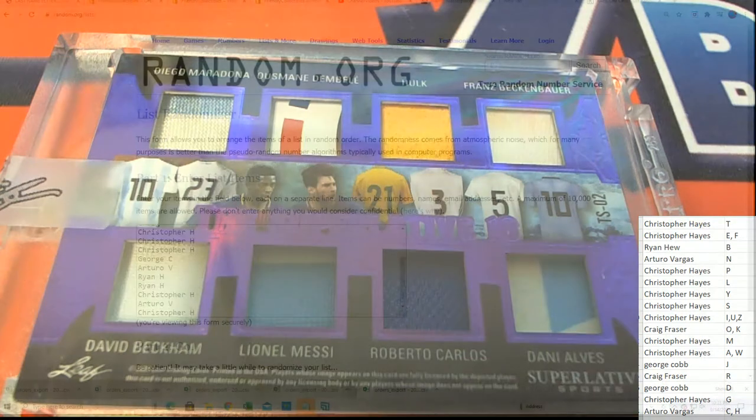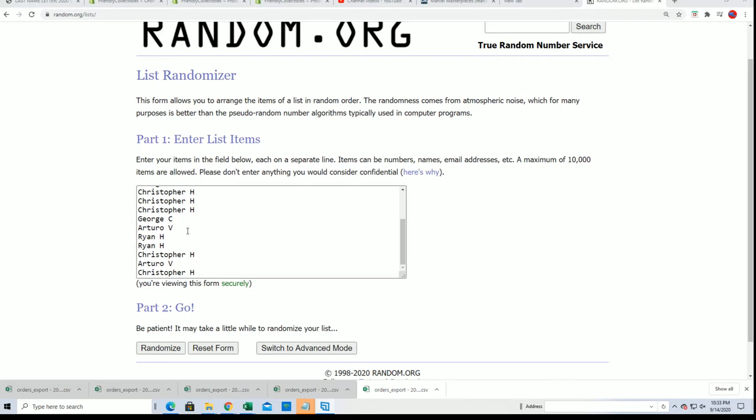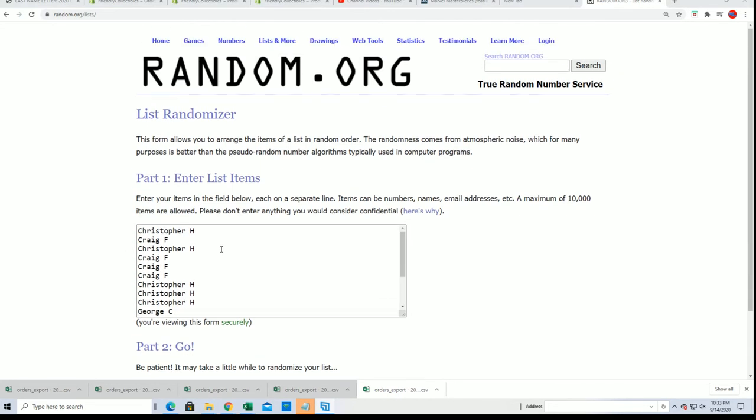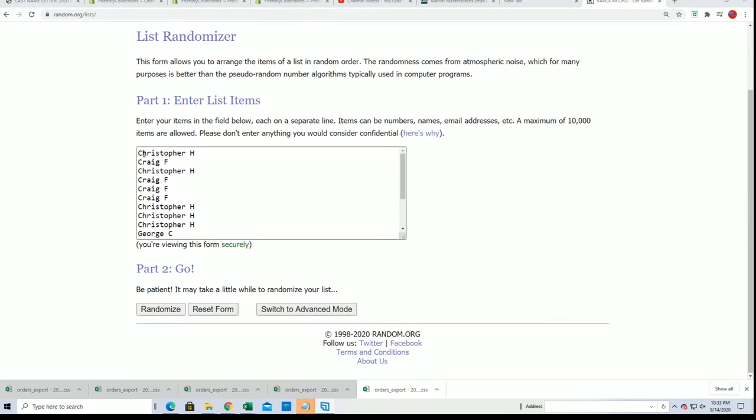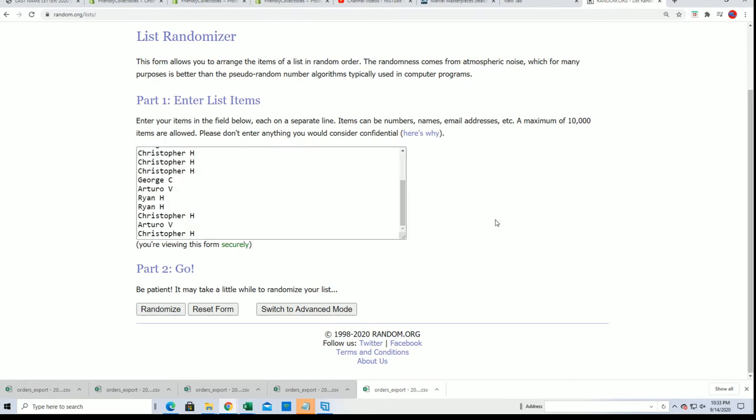So let's have a look at this - we got 5, 6, 7 for Christopher H. It's definitely going to random, so let's see out of the 16 swatches whose swatch is going to end up getting that top spot on the random. Here we go, 7 times.